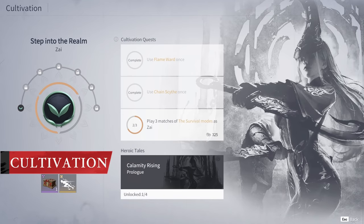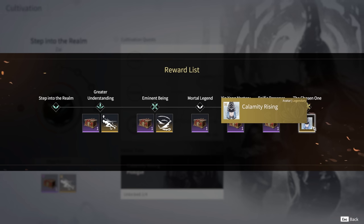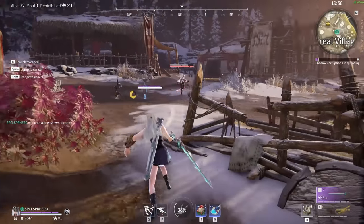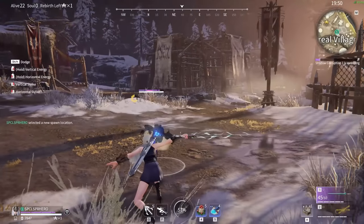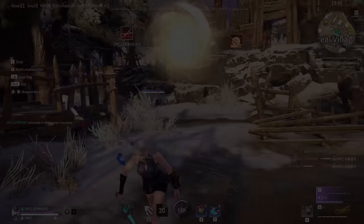Don't forget to check out Zai's cultivation. All you have to do is knock out the cultivation quest to unlock rewards, such as her other skill variations and ultimate variations. On top of that, you get free boxes to open for outfit skins, weapon skins, and more. If you finish all the quests, you actually get a character-specific emblem. Overall, I think Zai is a great addition to Naraka Bladepoint. Though she is a very straightforward and basic character, she can be utilized passively and aggressively, granting her a lot of versatility. This is all the time we have for today — my name is SpecialSuperHero, and I'll see you guys on the battlefield.